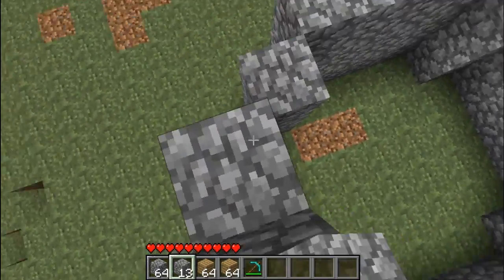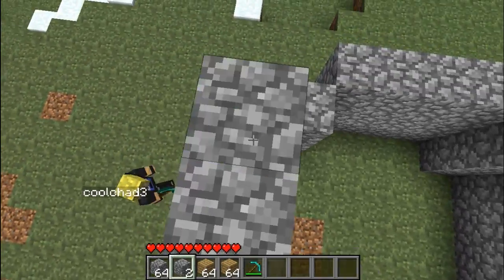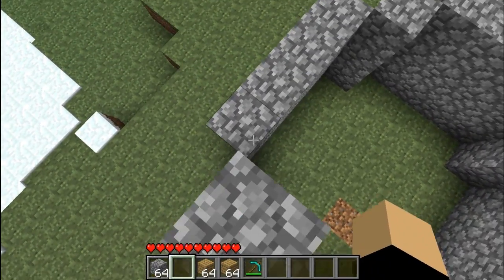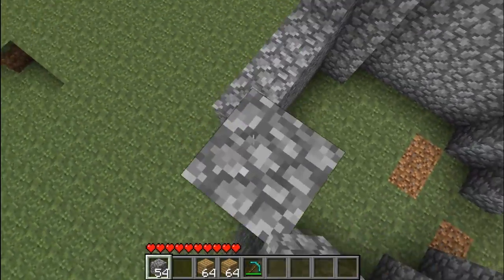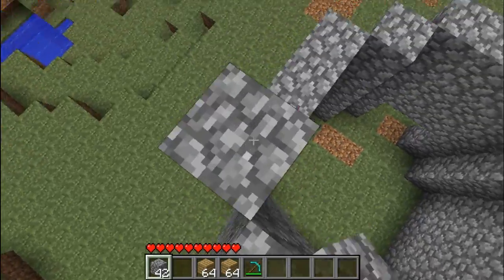Okay, the door will be — if you want it facing this way, all you want to do is bam, bam, bam, bam. And then here, build that up 7. I'll tell you when it's 7.